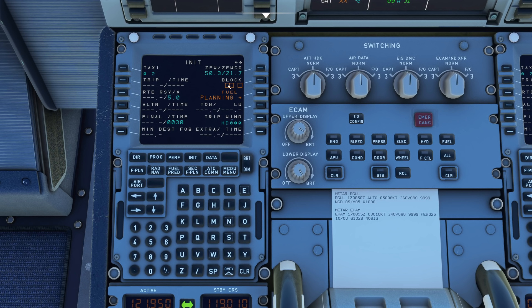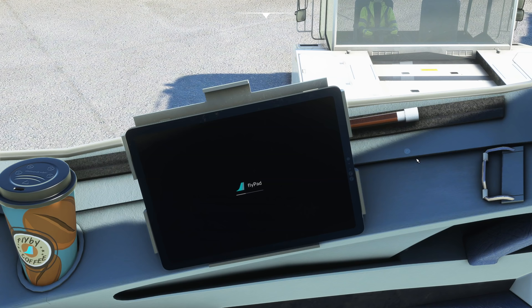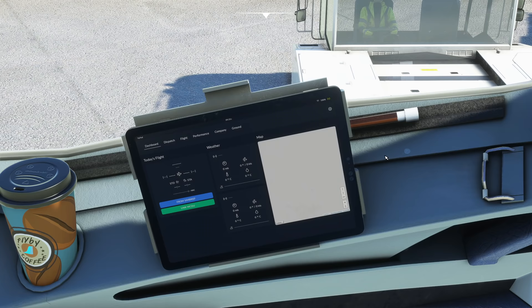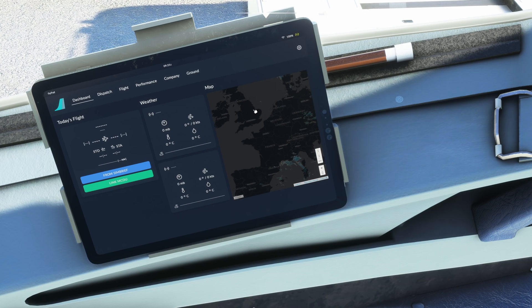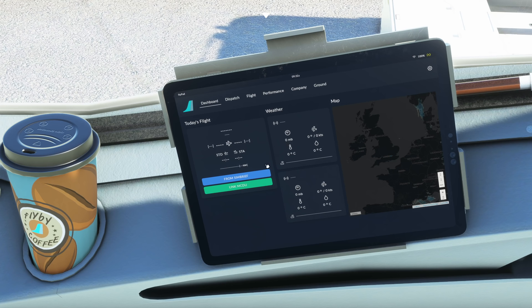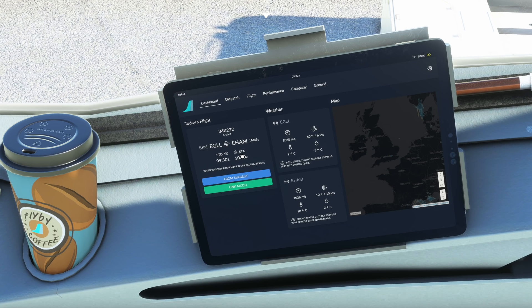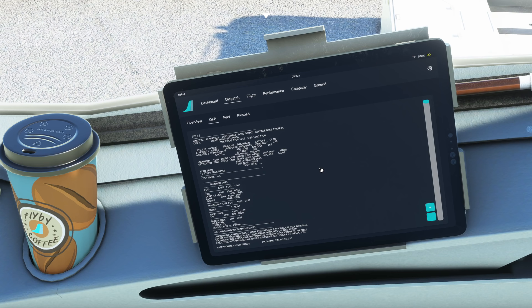Next up, the EFB — the Electronic Flight Bag. Click on it and the Flypad comes to life. It shows your map and weather. You can load your SimBrief route by entering your company ID first, then clicking 'from SimBrief' on the dashboard. It shows the route Heathrow to Amsterdam with weather. In the Dispatch tab, there's an OFP which is now scrollable — brilliant. Charts are in the works for the future.